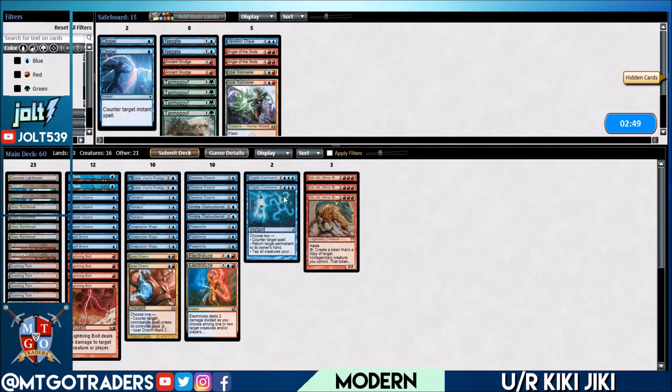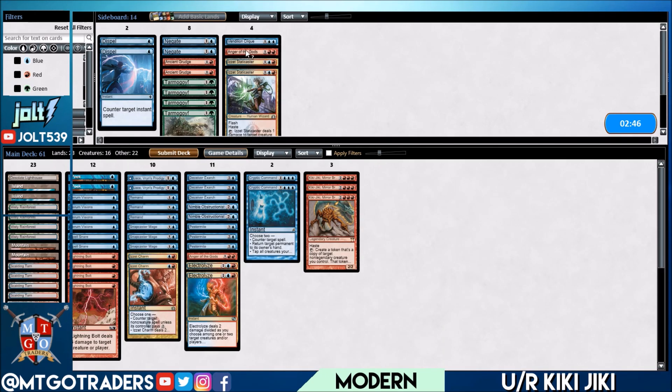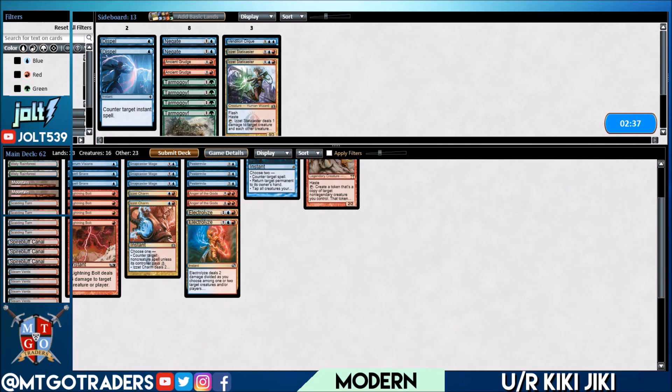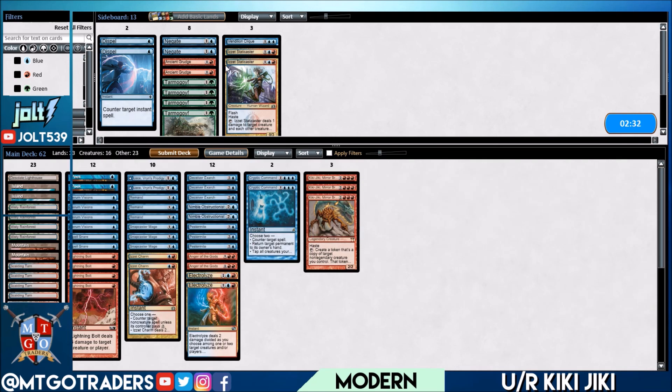For sideboarding: let's bring in Anger of the Gods — that's a good option to deal with the Merfolk on the battlefield. I don't think we want Tarmogoyf here just in case — if we search up our red-green source off Stomping Ground, they'll be online for Spreading Seas. We also could bring in Staticaster to deal with the one- and two-power creatures. Cutting Jay, and we're at 60 cards — let's ship this over to game two.